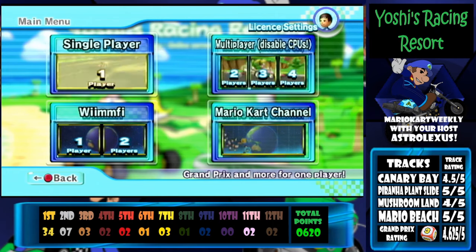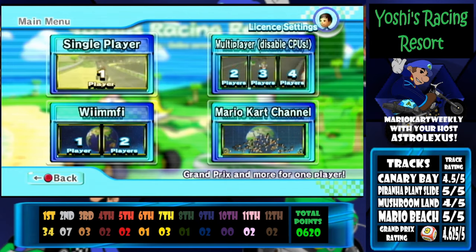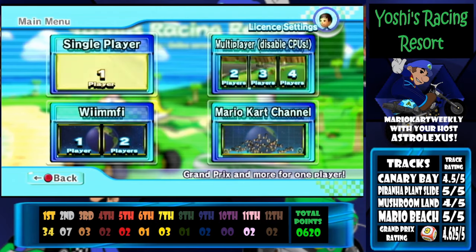Yoshi's Racing Resort is almost done, guys. We have two cups left to do in the game, and then we move on to a different Custom Track Distributor — which will probably either be ZPL's Custom Track Distribution or Revo Card 64, because both of them have just eight Grand Prix's. We're coming to the end of Yoshi's Racing Resort. When I'm done I might delete it off my SD card, but I'll keep the download pack on my computer or on a hard drive. We're coming to a close — I hope you enjoyed the Dice Cup.